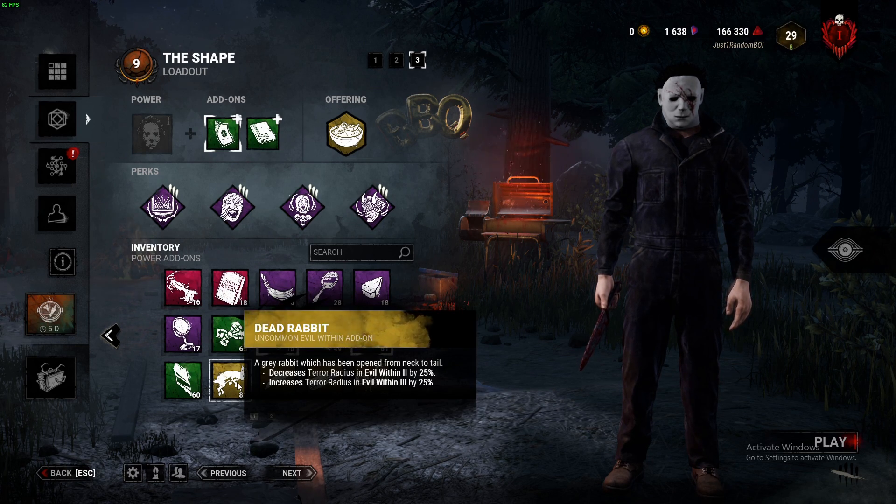The Dead Rabbit is an interesting add-on that reduces your heartbeat by 8 meters when you're in Evil Within 2, and increases it by 8 meters when you're in Tier 3. So at Tier 2 you have a 16-meter terror radius, and at Tier 3 you have a 40-meter terror radius.